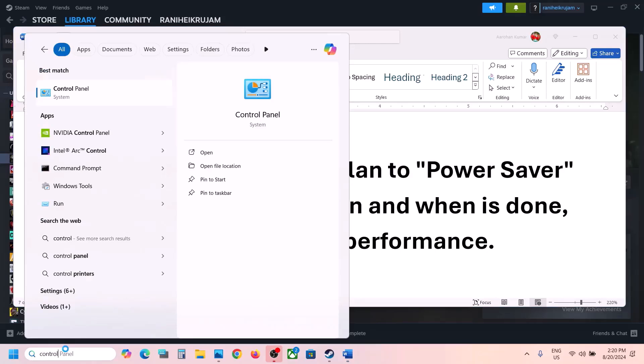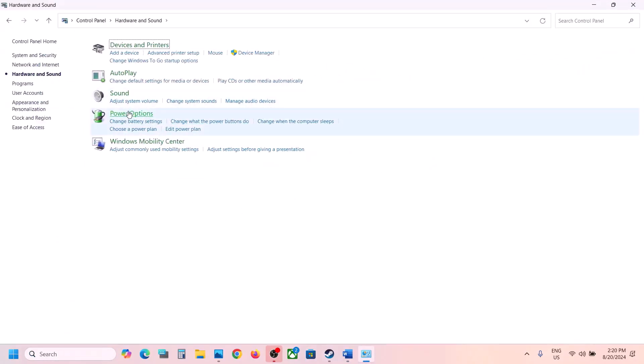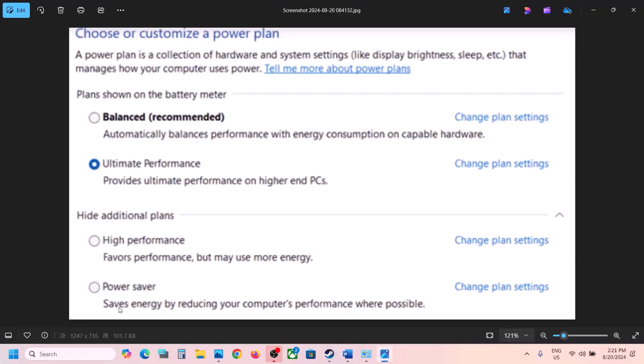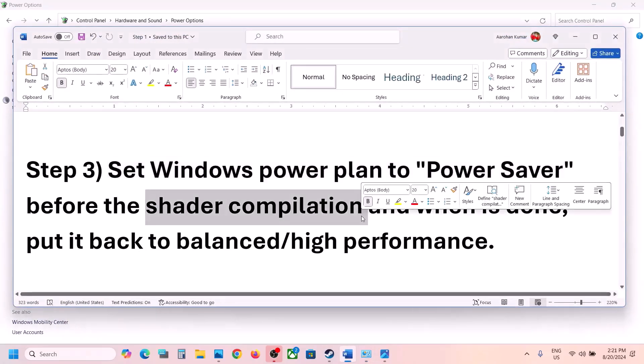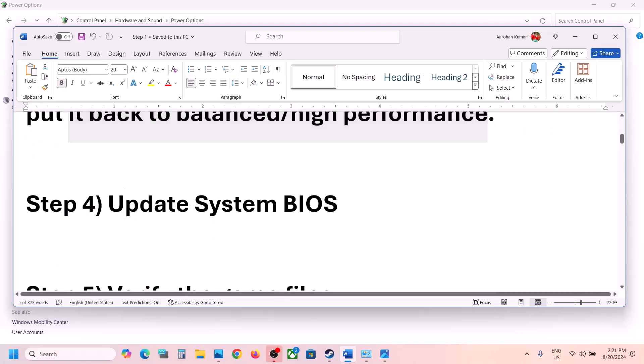The next step is to set the Windows power plan to Power Saver. For this, type 'Control Panel' in the Windows search box and go to Control Panel. Click on Hardware and Sound, then click on Power Options. You'll see High Performance and Balanced options. If you have Power Saver, select it, apply the settings, and launch the game to check.